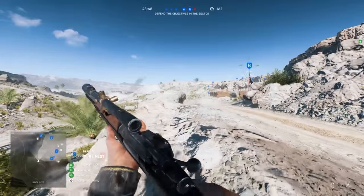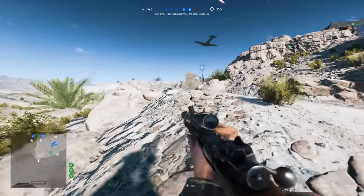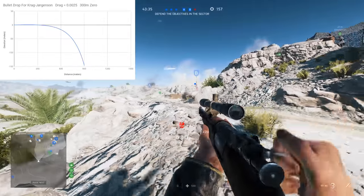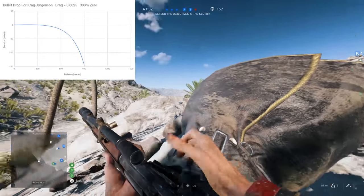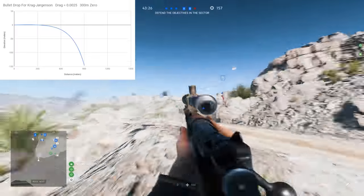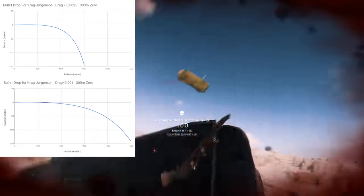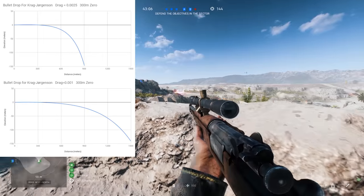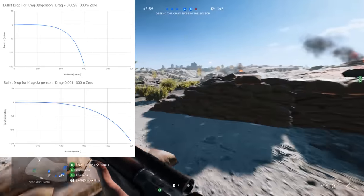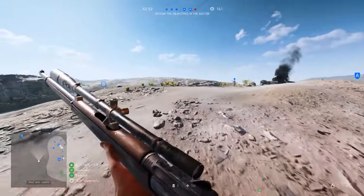These four variables — initial speed, drag, gravity, and time to live — all dictate how the projectile behaves after firing. Changing just one of these will have a significant impact on the long-range performance of a weapon. For example, here's a graph showing the trajectory of a bullet fired from a Krag Jorgensen. It has a muzzle velocity of 700 meters per second, a 0.0025 drag coefficient, and a 5-second time to live. One of the specializations for this rifle is a reduced drag bullet, and this lowers the coefficient to 0.001. As you can clearly see, this simple change will give you nearly 600 meters more range out of the rifle, as well as a flatter trajectory out significantly longer.